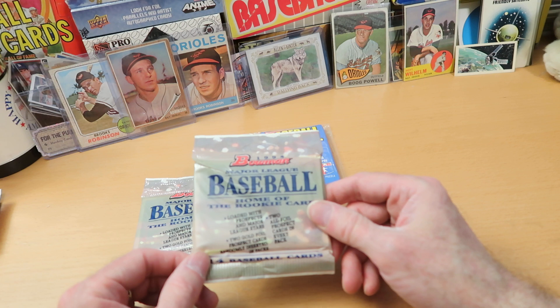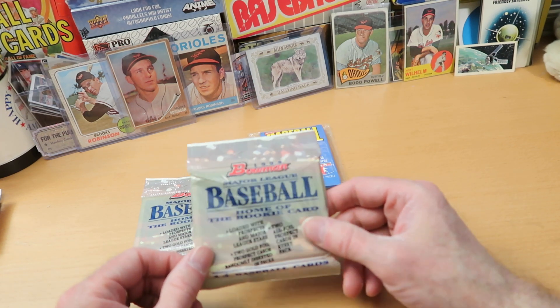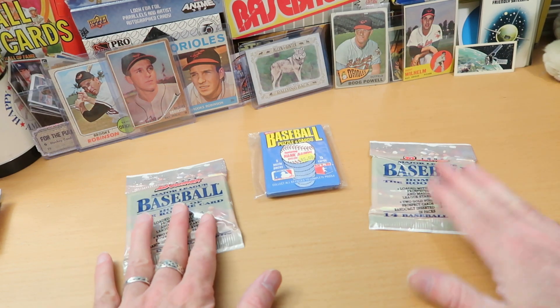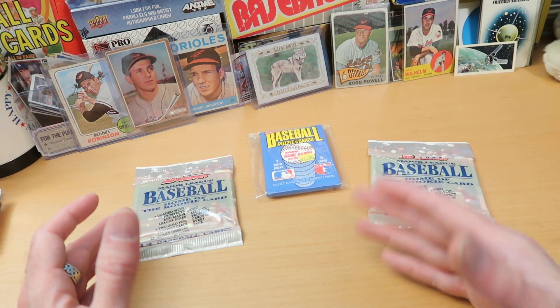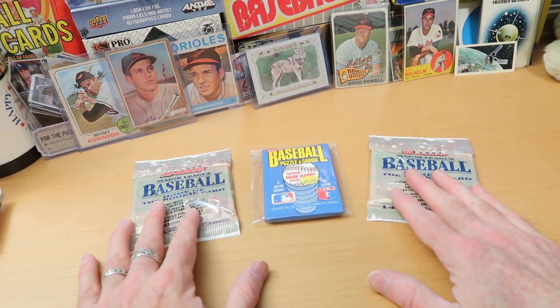In these bonus packs, however, you get two foil cards per pack, and you have a pretty good chance that one or both of them are going to be gold foils. The foils are for the prospects, which is why the Scott Rowland rookie card is on there. So that is what we're going to do today — try to find some rookie cards of those Hall of Famers.